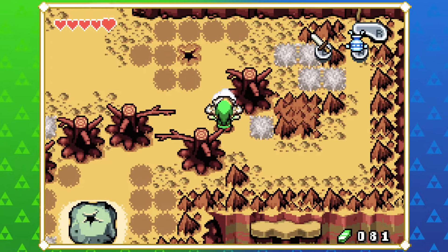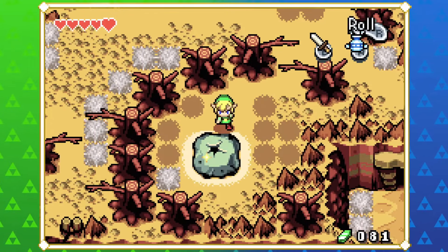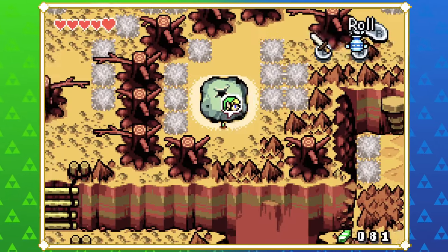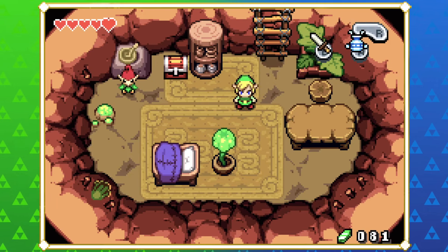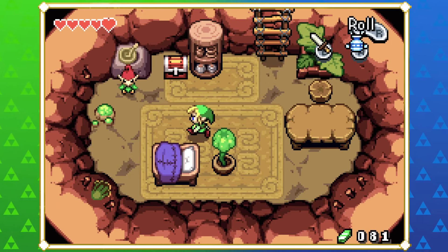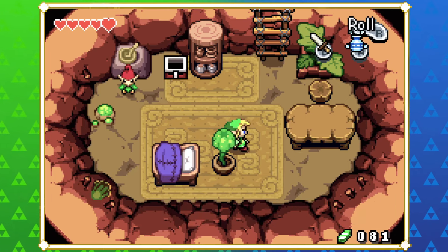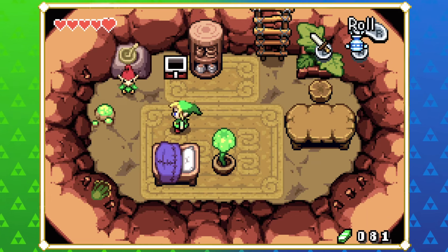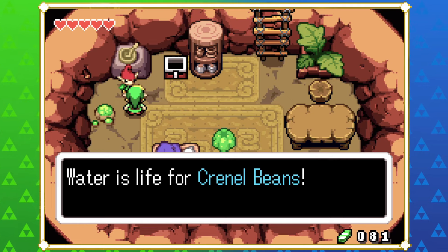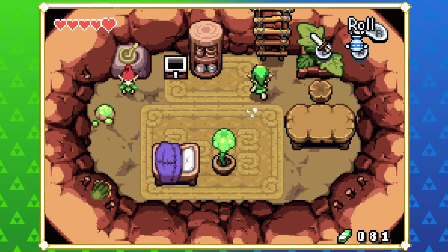I can't remember what that is - it'll be like a minish's house probably. A red kinstone - nice! I love that a lot of minish have these in their house. Just some kind of glowing shroom thing. 'Water is life for our Krennel beans' - I need to stop saying that one wrong.